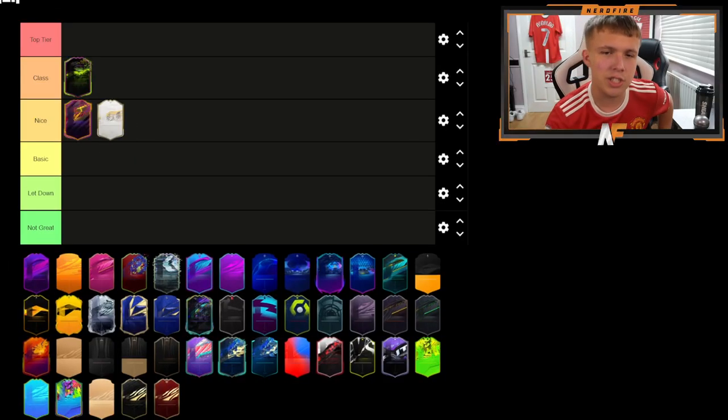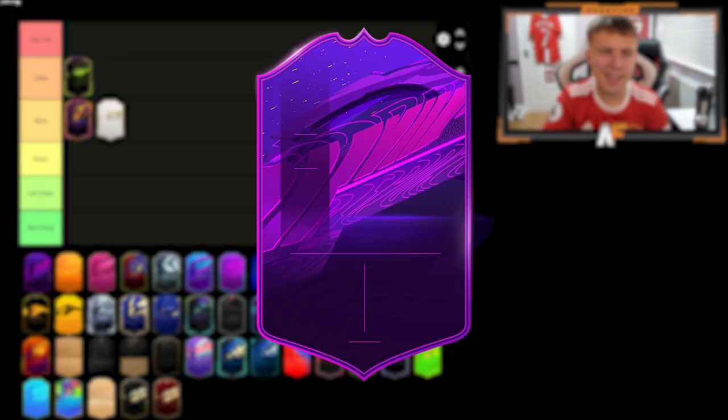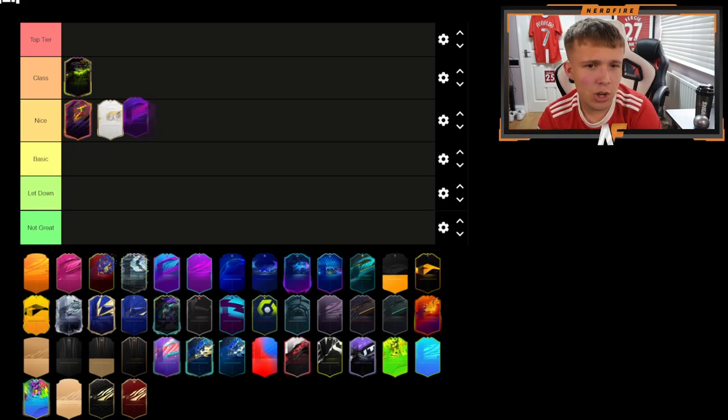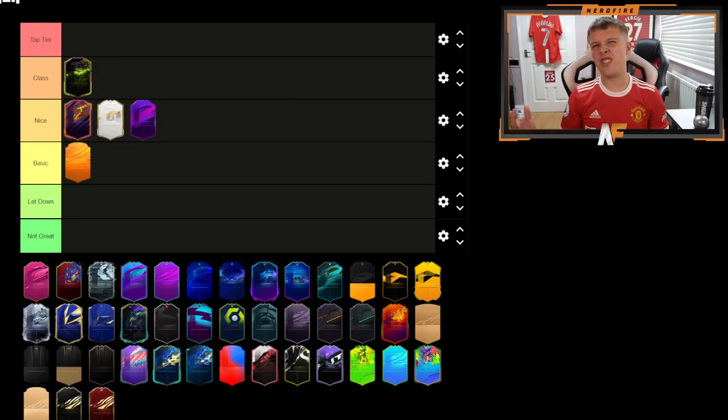On to the Icon — I'm going to put this in Nice. Icon cards are always fairly similar but I do like the Icon design, and obviously if you pack one you like it even more. Next up is the Hero design — it's a little bit basic but I'm going to put it in Nice. After that we have the Man of the Match card, and that is definitely going in Basic. It's just basic — every year we have a Man of the Match card design, there's nothing special to it.